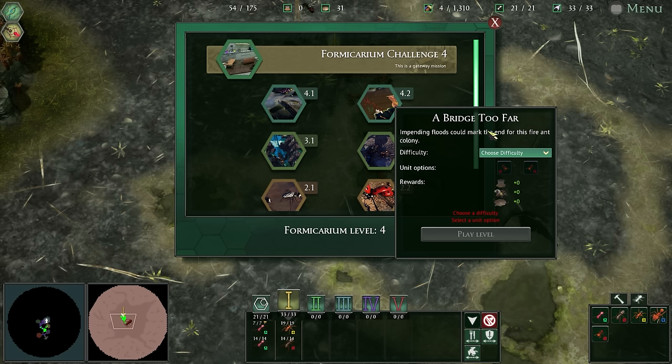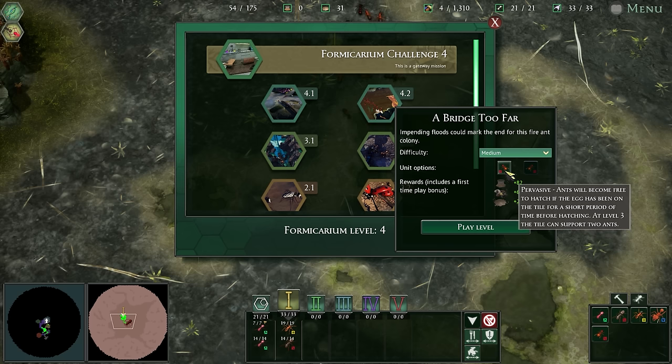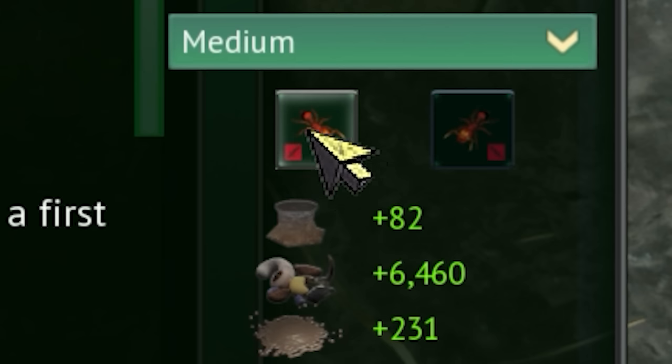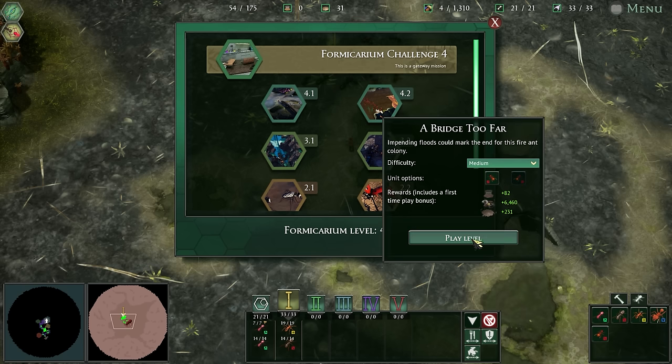Impending floods could mark the end for this fire ant colony. It's always best to do medium - I find easy is probably too easy, and hard and insane are exactly what it describes on the tin. We can choose between 'pervasive ants will become free to hatch if the egg has been on the tile for a short period of time,' or 'pot hatching where they receive a small buff.' This feels like an easy mode and a less-easy mode. We'll select the buff one. Let's go!